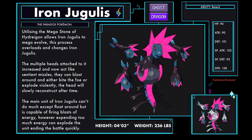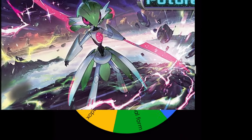Mega Iron Jugulus, the Paradox Pokémon, Ghost and Dragon type. Utilizing the mega stone of Hydreigon allows Iron Jugulus to mega evolve — this process overloads and changes Iron Jugulus. The multiple heads attached to it increase and now act like sentient missiles, able to blast around and either bite the foe or explode violently, then slowly reconstruct over time. The main unit can't do much except float around, but is capable of firing blasts of energy — however, expending too much energy can explode the unit, ending the battle quickly. In its mega form, Iron Jugulus has the ability Berserk.